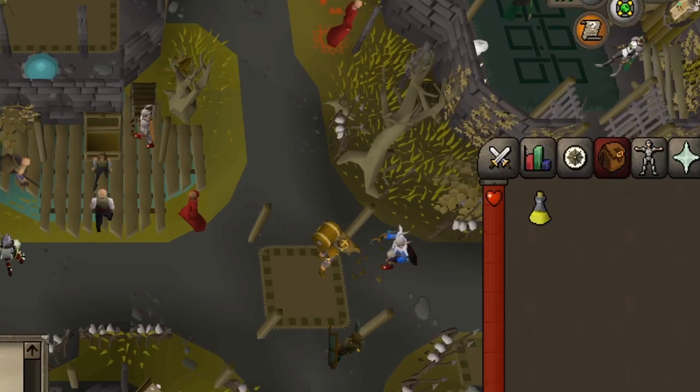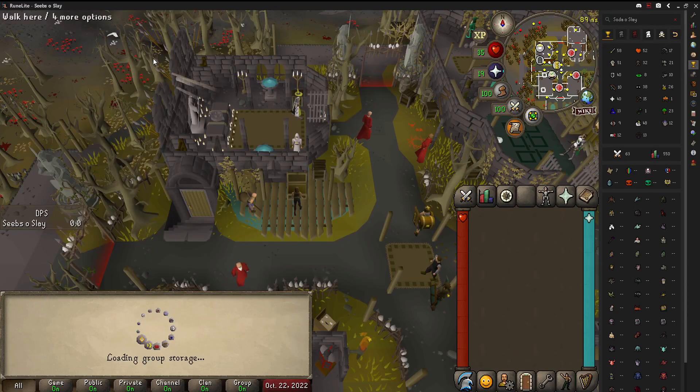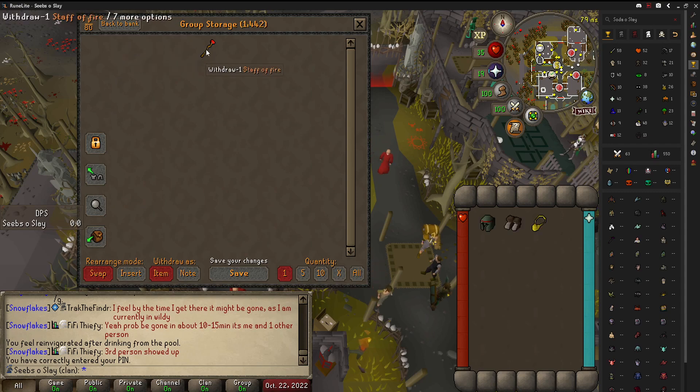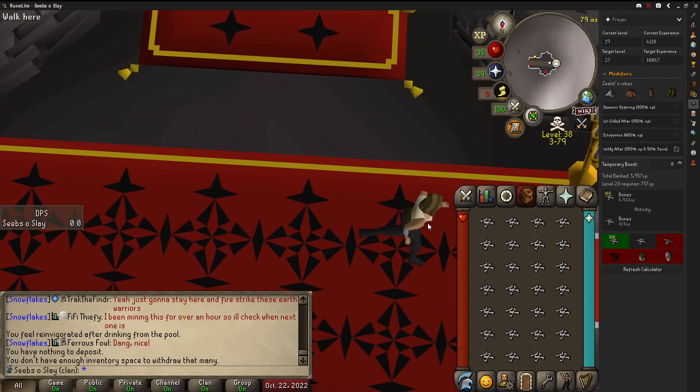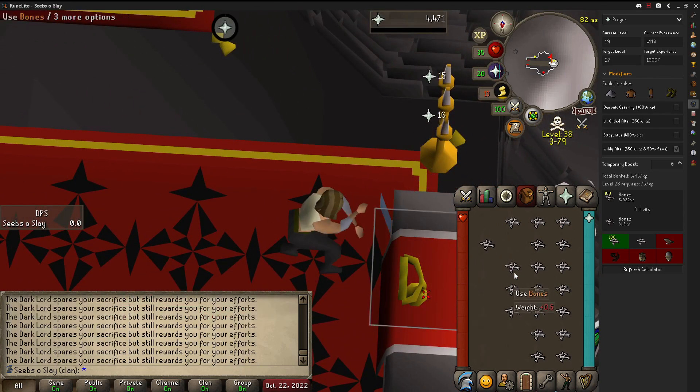Dr. Jackal paid me a visit during my Dark Warrior's task and gave me a protein shake. Soda continued to be the champion of the group and got me an Addy Med helm, steel boots, a gold necklace, and a Staff of Fire. I had enough bones to unlock Rapid Heal at 22 prayer, so I headed over to the Chaos Altar, unlocked that, but had some left over, so I kept going until I got 26 prayer.